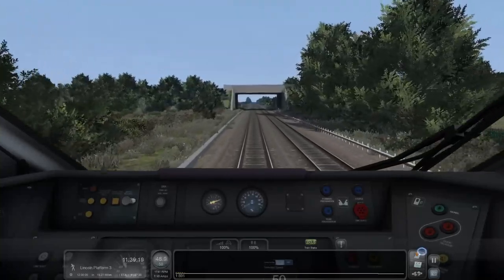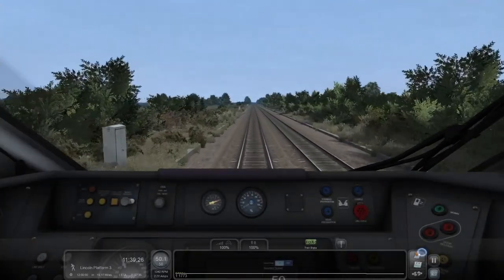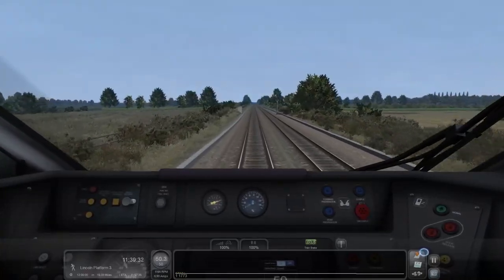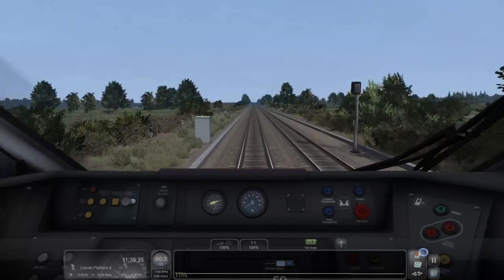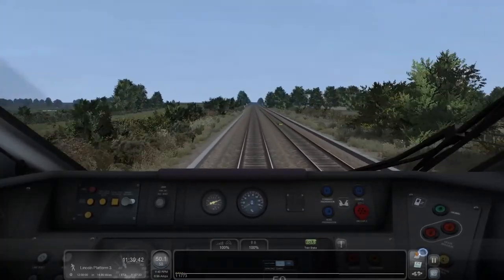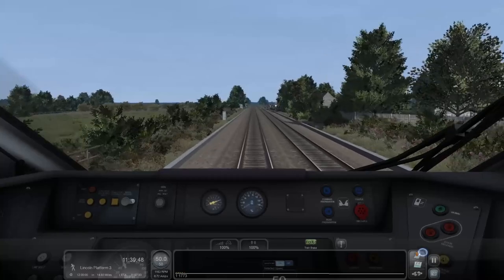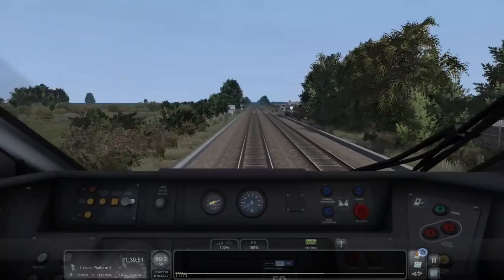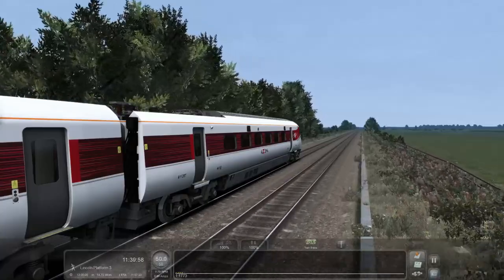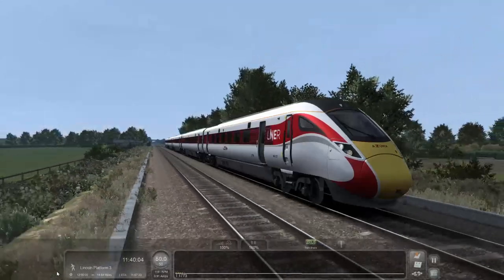All the safety systems are set off as default in Train Simulator, which is an irritation of mine. I want to simulate it how it would be — I want all these systems on. This is where I'd probably cock up and miss the driver vigilance device and wonder why on earth I wanted it on. It's a bit of an odd one, this line — I don't know if it's because we're on semaphore or what. It's a perfectly straight line for most of it and it's 50 miles an hour — I just don't get why you can't go faster.